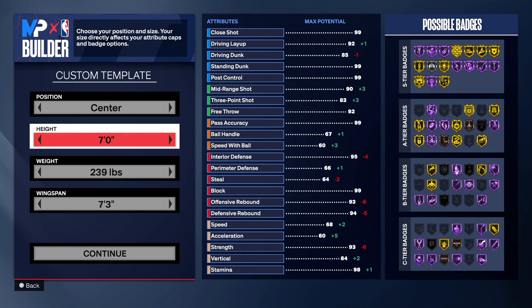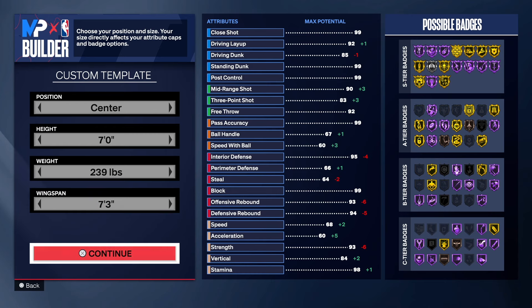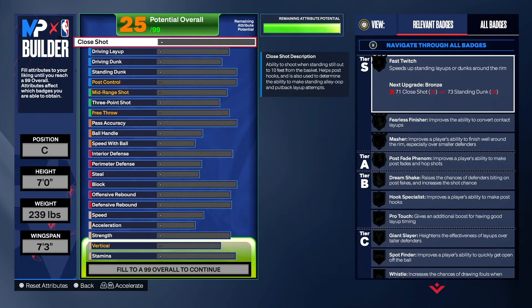With this build we have the center position. Seven foot tall — I create so many seven foot tall centers and it don't make no sense, but they are some of the best builds to be honest. We got 239 on the weight, 73 wingspan. Let's get into it.